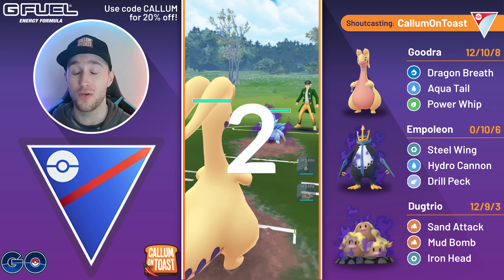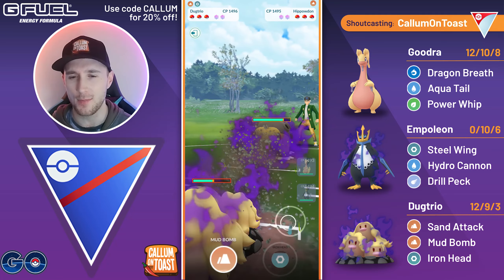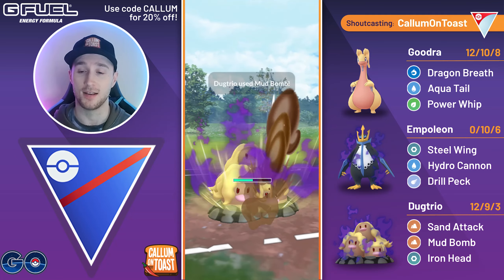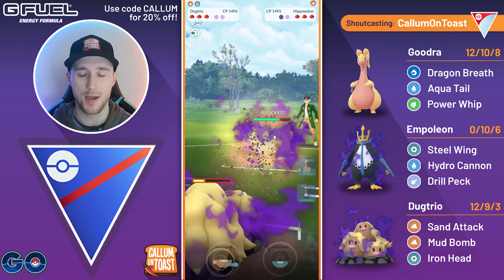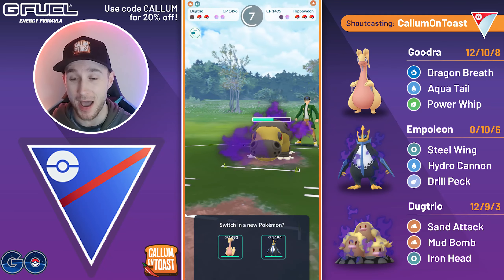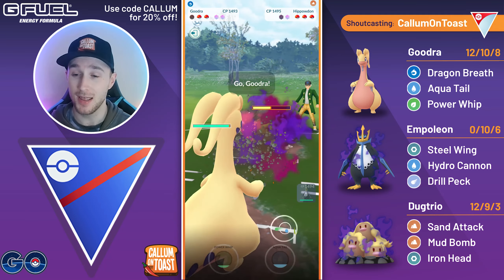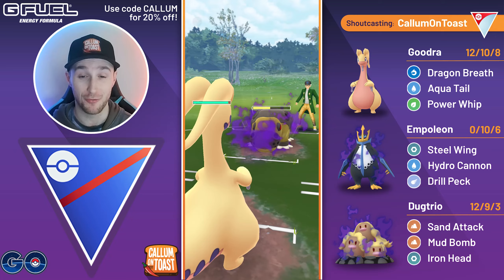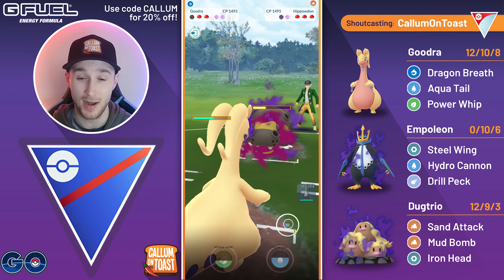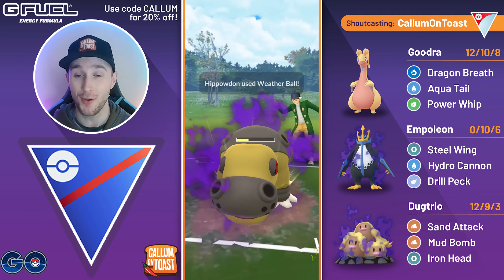Into the next game — I think this was my first battle with this team. I didn't want to run double Steel initially, but then I thought this team would be so weak running double Sand Attack users like Hippowdon. Speaking of which, we see a Shadow Hippowdon fully Sand Attack farm down my Shadow Alolan Dugtrio. Dog Trio is really, really glassy — can't really be used as a save swap, which is why I used Empoleon as a save swap most of the time. This opponent is going to be able to fire off so many charge moves.